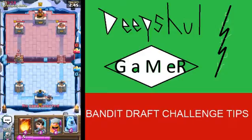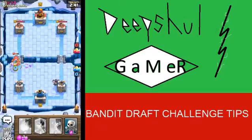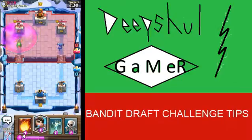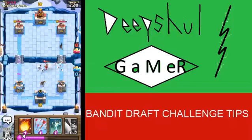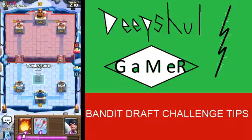Maybe start off with Executioner at the back — that was a bit too early. Lumberjack, get a few shots — come on, yes! I'm going to kind of ignore that Baby Dragon. Look at those Skeletons just destroy that Bandit! It's a pretty good start for me. I'll reset with the Tombstone here for some more defense.